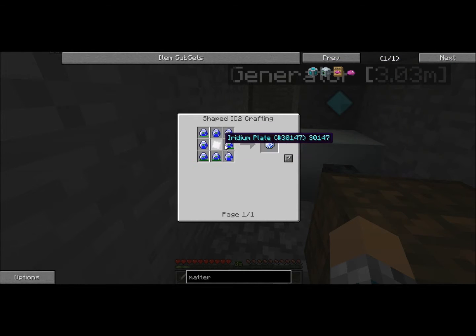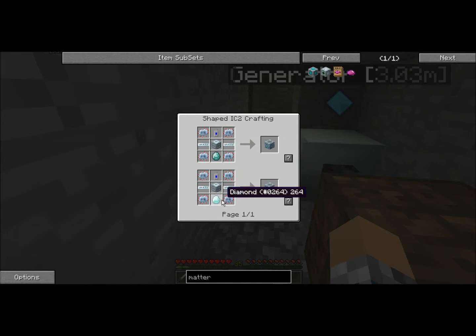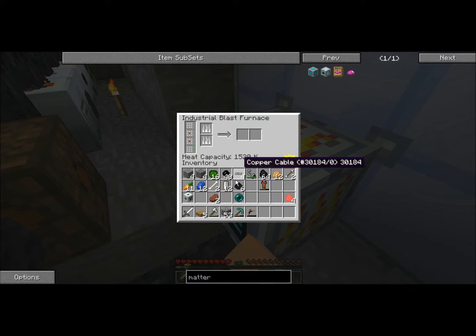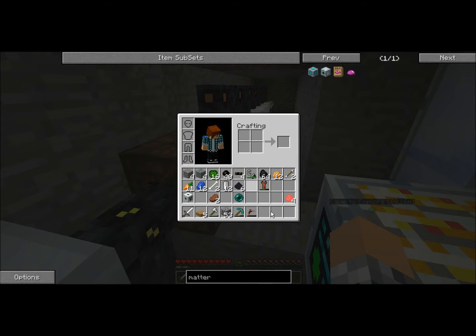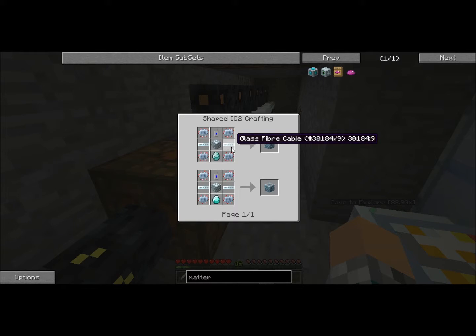Thanks Greg, for screwing me up. I'm trying to get energy orbs — I'm capturing crystals in the gameplay and teleporters. Oh my goodness, talk about a pain — I'm sorry for my language. I don't have enough heat capacity — 25k. Teleporters are the simplest things in IC2, definitely the simplest things in IC2.